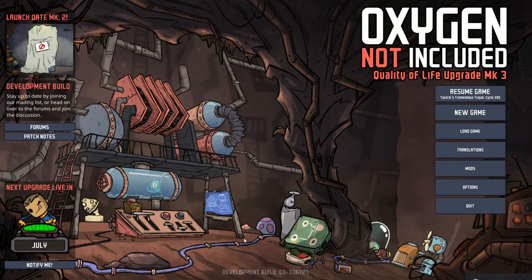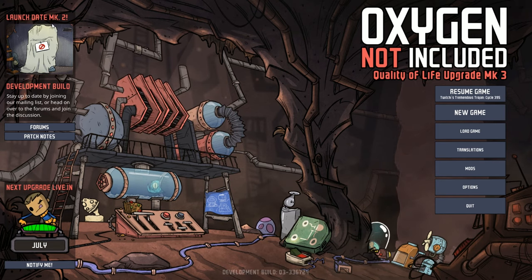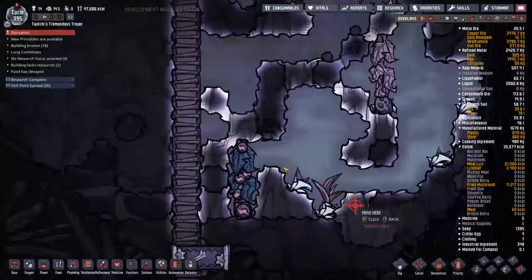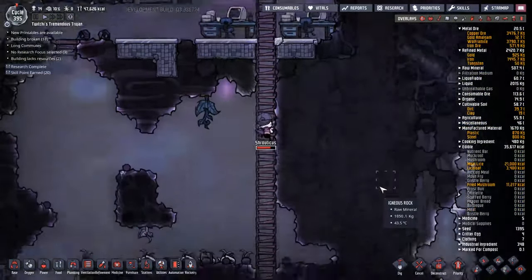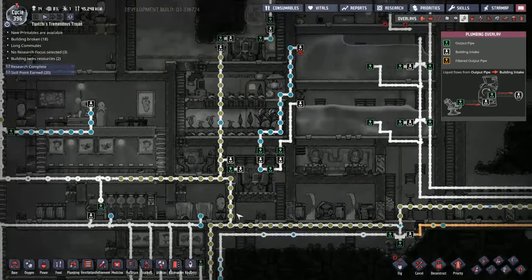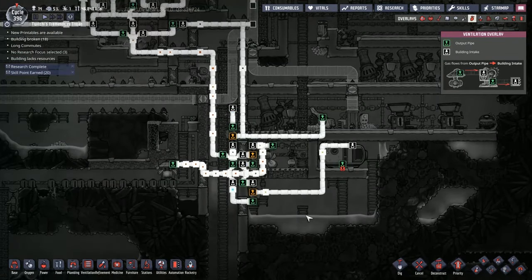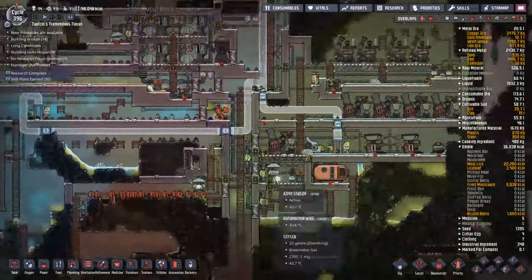Hey guys, welcome back to Oxygen Not Included, Clay's Amazing Space Colony Simulator Extraordinaire. My name is Twitchy and we are playing on Twitchy's Tremendous Trojans, where we are in the middle of getting over the apocalypse that happened from all our natural gas geysers going dormant at the same time. Atmospheric suit checkpoints had to get shut down, people got sent into hot areas and are very wounded, but things are starting to whirr back up now. We do have a few issues like the water backing up and toilets not always available, but gases flow, liquids flow, and the power slowly but surely is returning to the base.